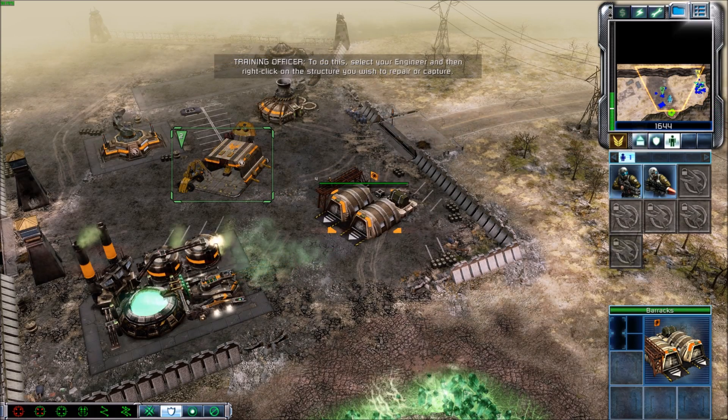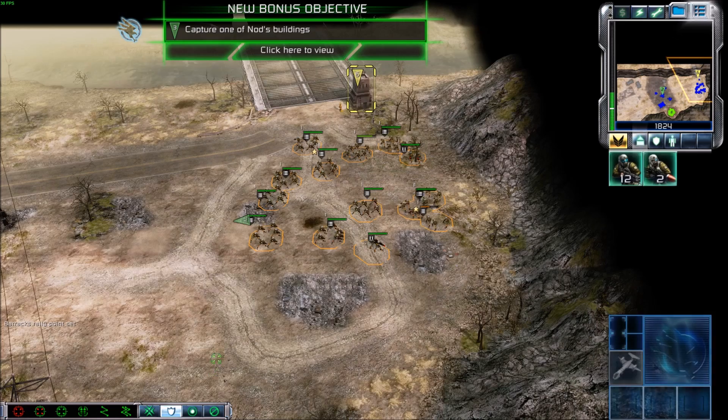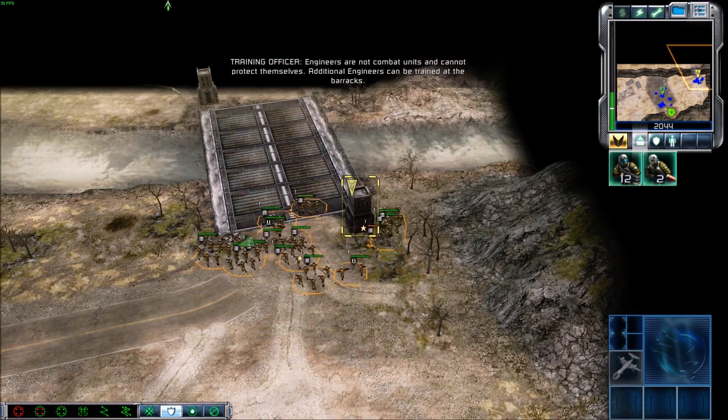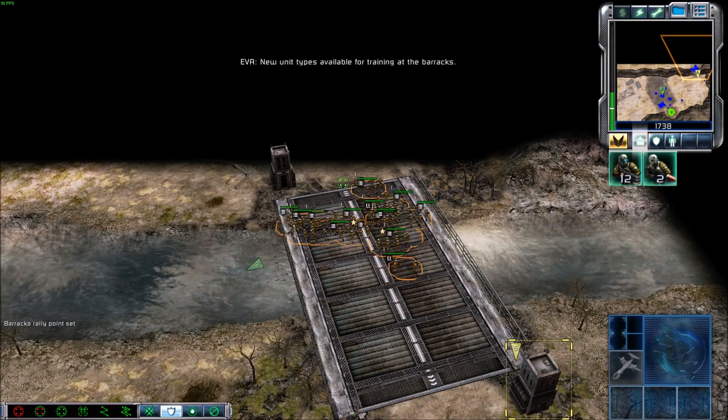To do this, select your engineer and then right-click on the structure you wish to repair or capture. Engineers are not combat units and cannot protect themselves. Additional engineers can be trained at the barracks.